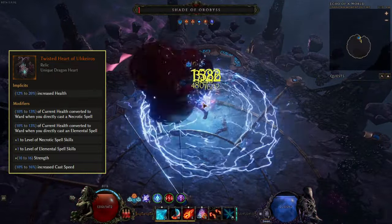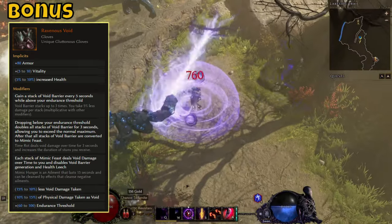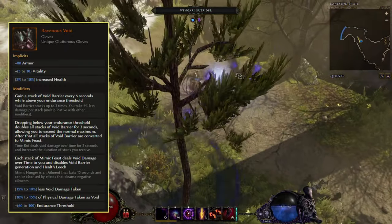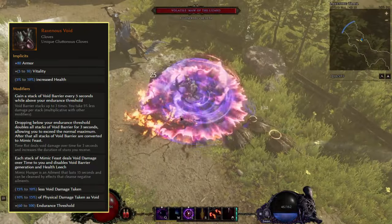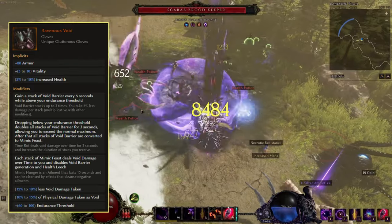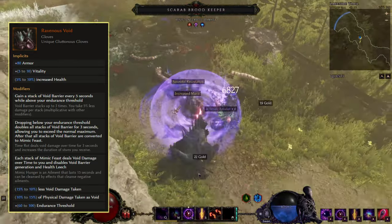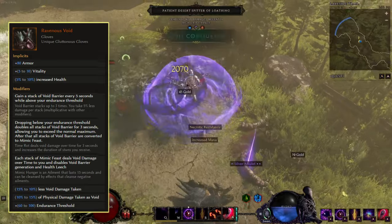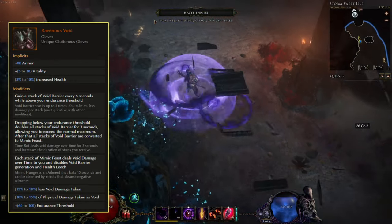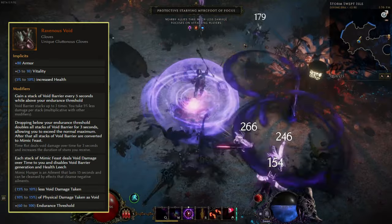As a bonus item, I'd like to add Ravenous Void to the list — a pair of gloves that are quite unique and can be really powerful. The base gives a lot of defense with armor, vitality, and increased health. On top of that there are additional layers of defense: less void damage taken up to 15%, physical damage taken as void, and flat endurance. These gloves shine from their modifier that grants a stack of Void Barrier every 5 seconds while above the endurance threshold, with each stack giving 5% less damage for a total of 15% — and like Titan Heart, this is multiplicative with other modifiers.